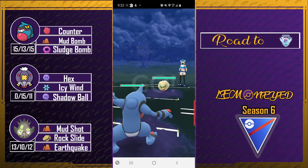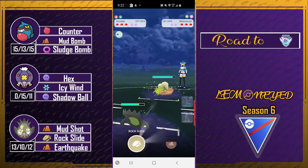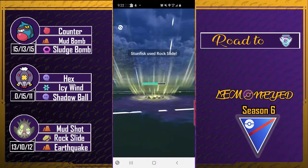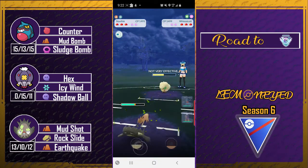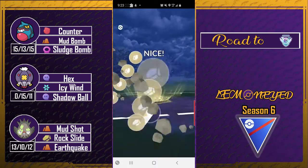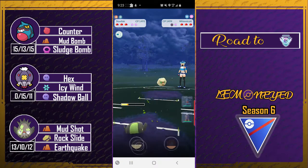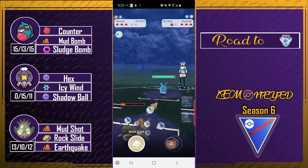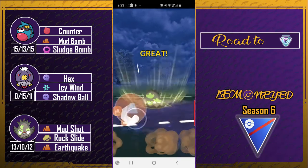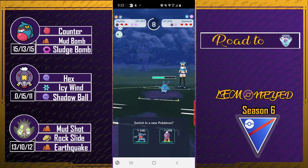Toxic rope into a Whimsicott. I thought it was running Charm so I did a quick switch to Stunfisk. Since they're not switching, I think it's a good idea to throw the rock slide immediately. Whimsicott comes in to Bubble me down but I am able to get to the earthquake — this will do a lot to Azumarill in two hits, and that's pretty good since this team struggles against Azumarill.